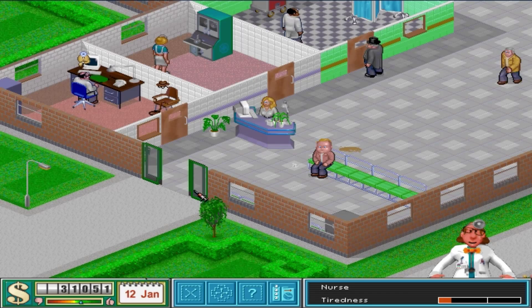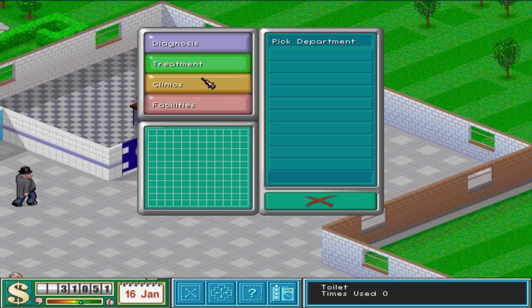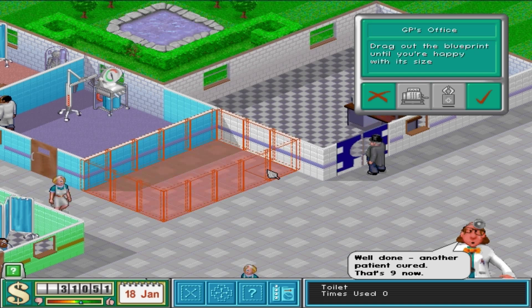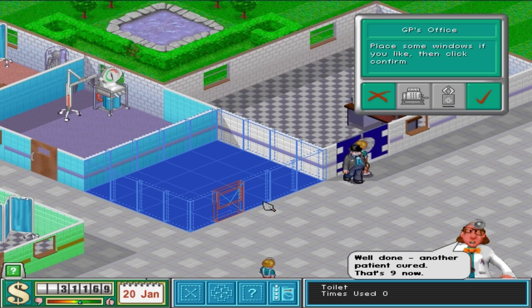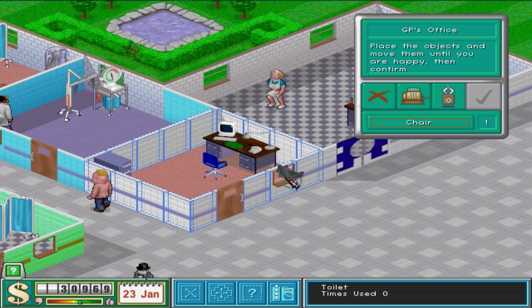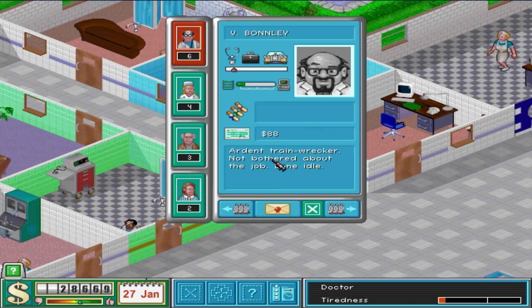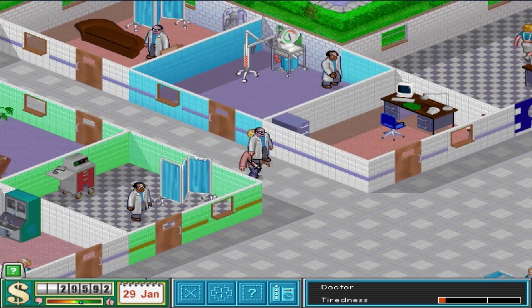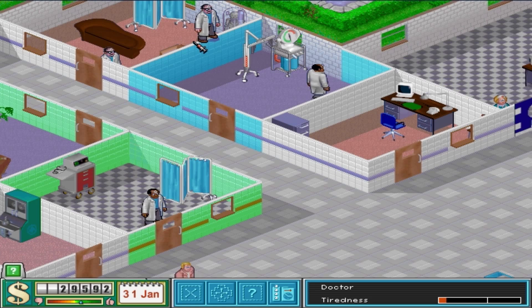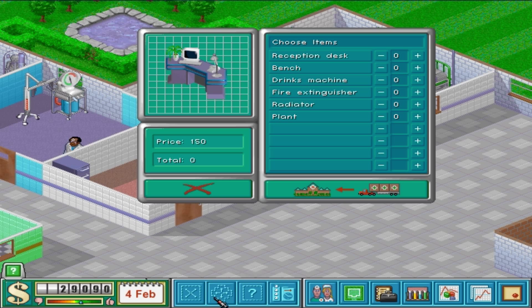What else can we do now? I guess we could build another GP office so they can see doctors more quickly. Nine cures! Let's do one more doctor — there's a rubbish doctor, but wait — ooh, he's a psychiatrist! We finally got one! In you go. How do I edit a room?